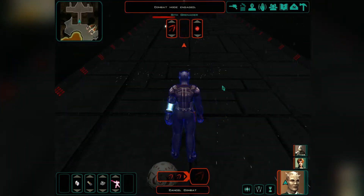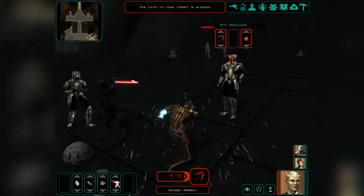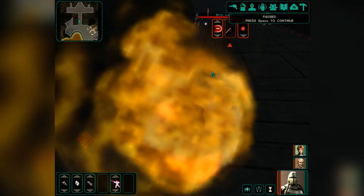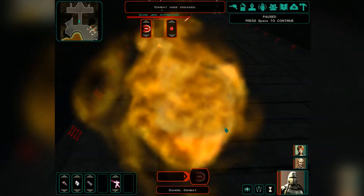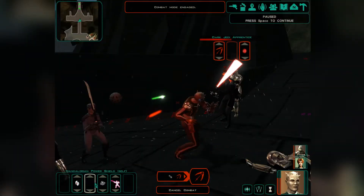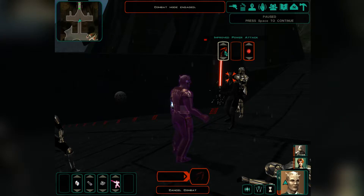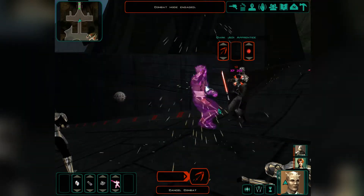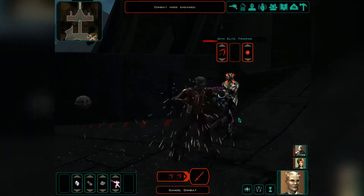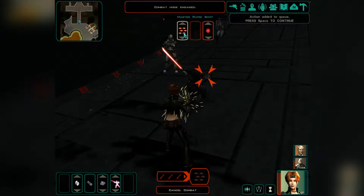He's kind of hurt. There's a few of them and there's a dark Jedi apprentice — let's have everyone attack the dark Jedi apprentice and use the shield, and use this. That was important, because this way it's fine if I get hurt a little bit.